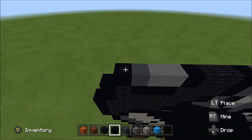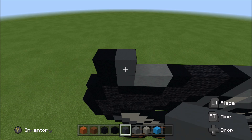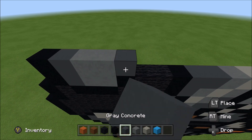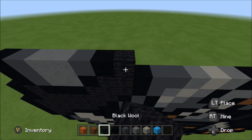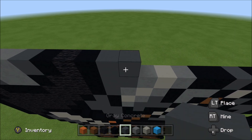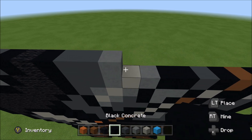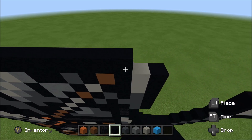Above the black you just placed, build up with a black. To the right, add a gray, two cyan, a gray, and then a black. Wool, black, two gray, a cyan, and nine black.